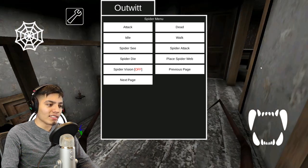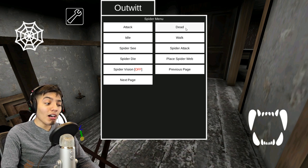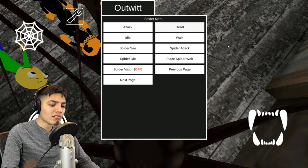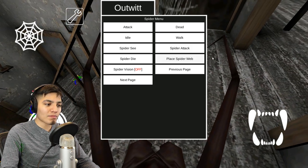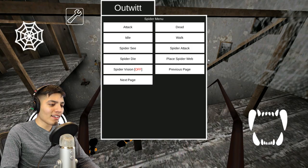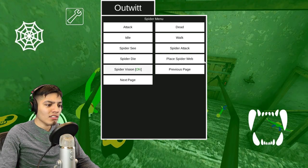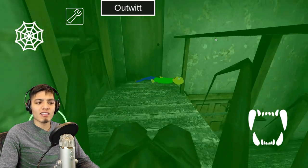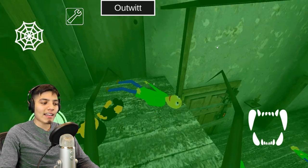Let's check out the spider menu real quick. Okay there it is — attack spider, oh my god, that's pretty vicious. Idle dead — oh we just died, no! I just killed us. Okay, dead spider — he's back alive, we're good, no need to call Granny for help. Spider attack, and play spider web — we just play spider webs like Spider-Man, that's pretty awesome. Spider vision — oh my god, now everything's green! If we ever met Shrek in this game we wouldn't know he's green, but look, we can see Baldy's green shirt, so okay, that kind of cancels it out.